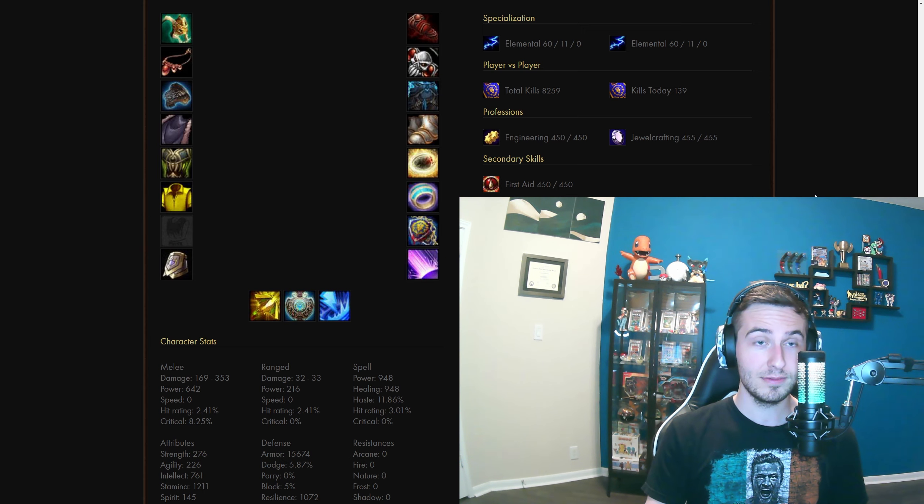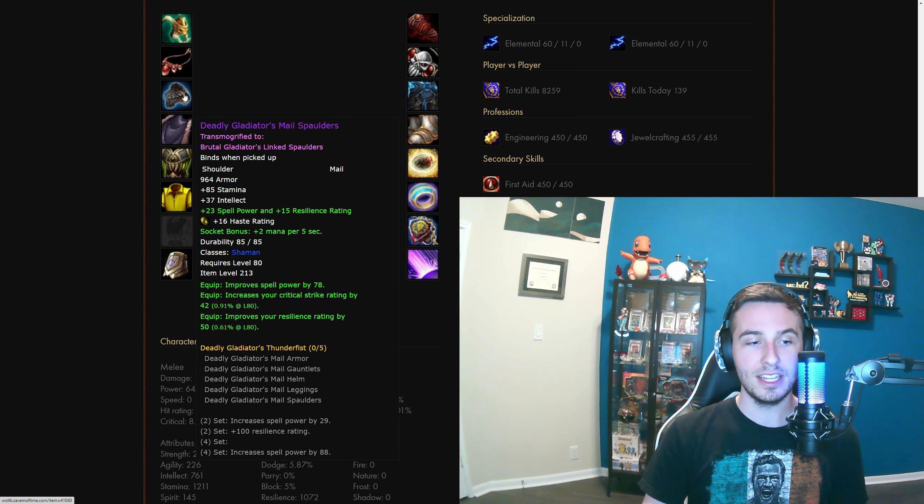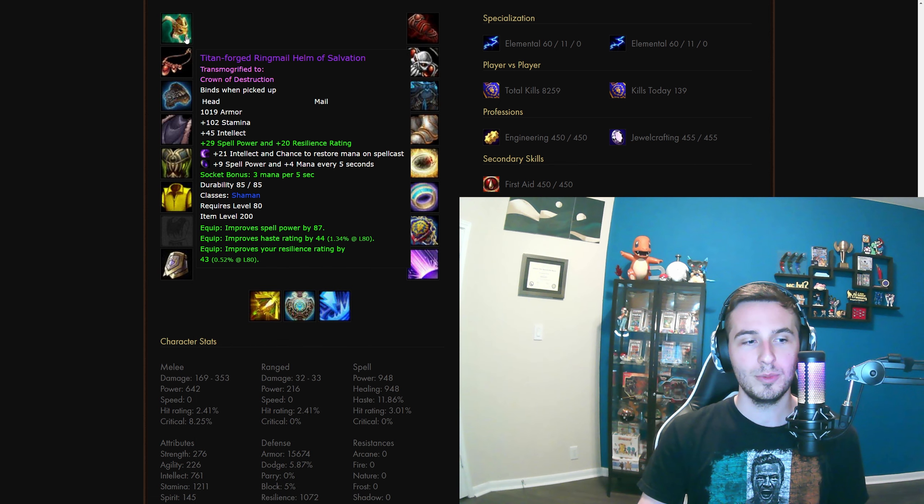I'm going to first show you the best gear setup for Season 5, and then I will go into the gems, enchants, and general gearing through the rest of Wrath. What's consistent throughout all of Wrath is you'll be doing two-set, two-set as elemental. You can prioritize towards mana regen or crit. The crit gear is the mail pieces, and the mp5 gear is ring mail. If you want longer games, you'd do the mail shoulders and mail gloves, prioritizing mp5 on the legs and chest. The fifth piece is the Titan Forged Helmet — it says 'of salvation' but it actually has haste on it. It's 13 item levels less than your deadly gear, but it's statted perfectly so it is well worth the lower item level.